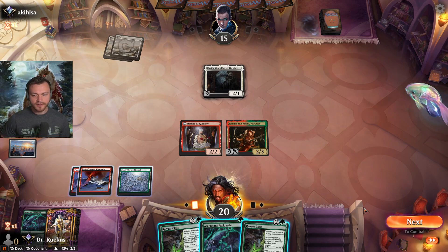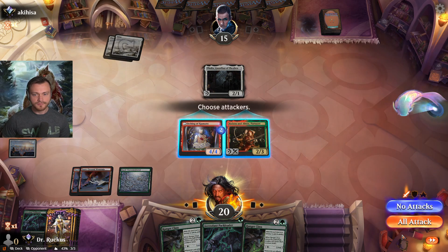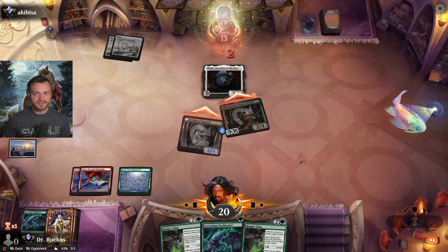We're gonna play it on the Kumano anyway. We can get in with both now this turn — it's so brutal for mono white to deal with.